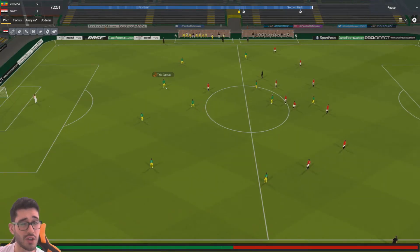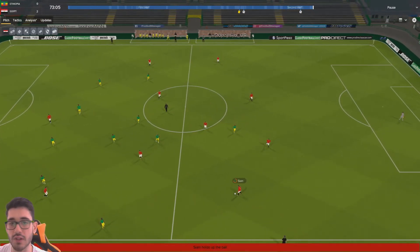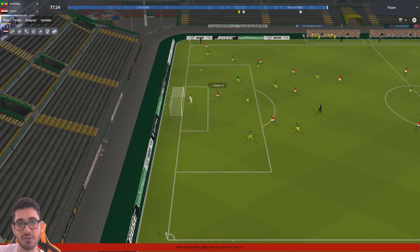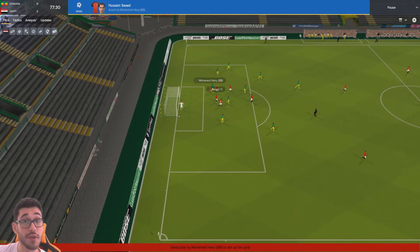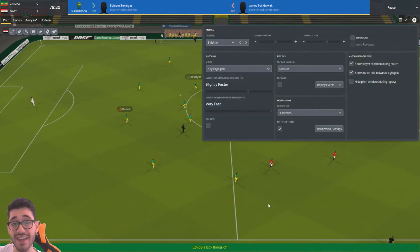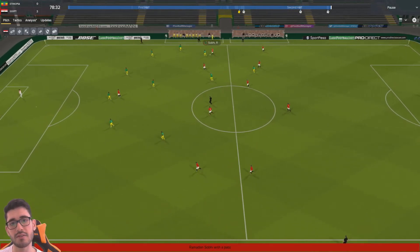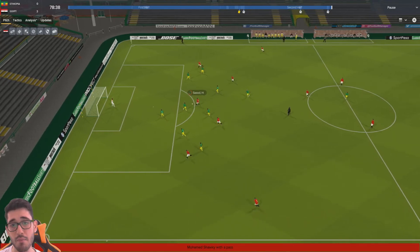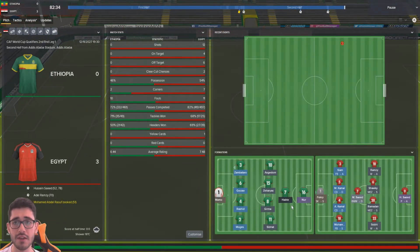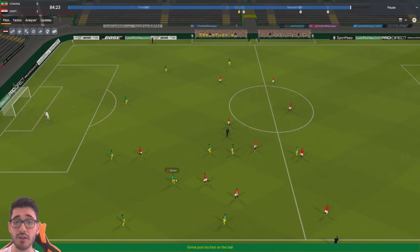Ethiopia haven't created much against us, but international management — you don't have that much familiarity going for you. It's not as easy as club management in terms of getting players to gel, especially as a new manager. Even against a country like Ethiopia parking the bus in a 4-4-1-1, it can be very difficult to break them down. And then — 3-0! I think there's not much point making the next episode the second leg. Poor first half followed by a pretty decent second half — the lads stuck to the game plan and managed three goals.